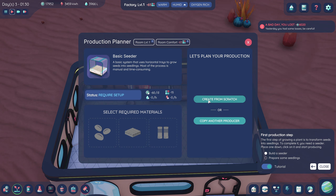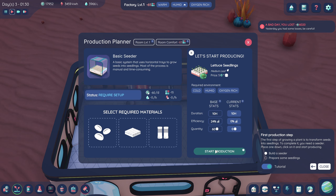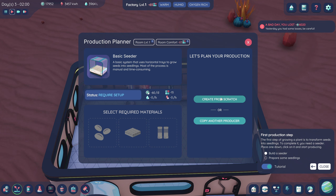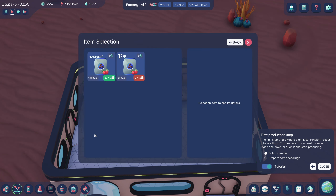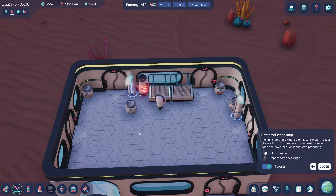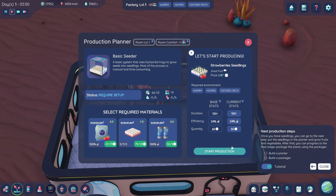Start from scratch — maybe we do some cabbages, lettuces... actually we don't want to do lettuce. I just saw that one needs cold, humid, oxygen rich, and another needs cold, dry, oxygen rich. So we're going to need a ton of different rooms. We can just do strawberries again for now.